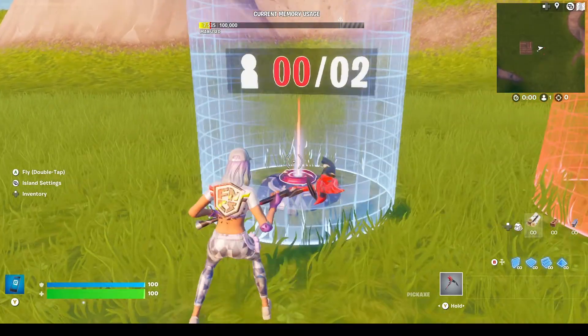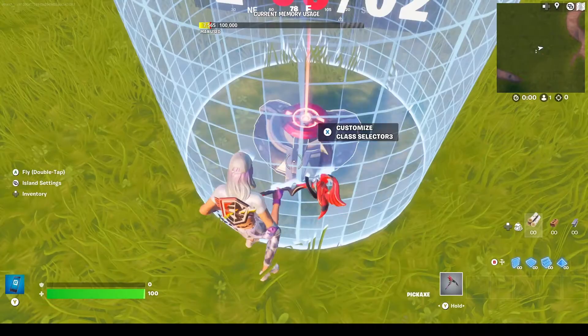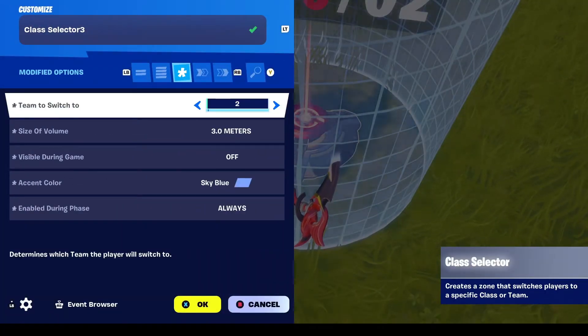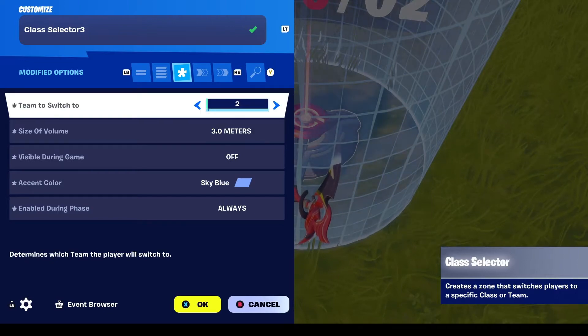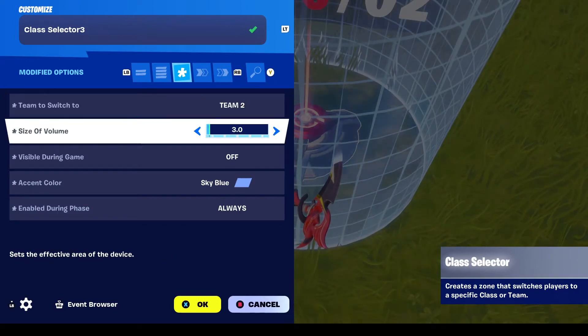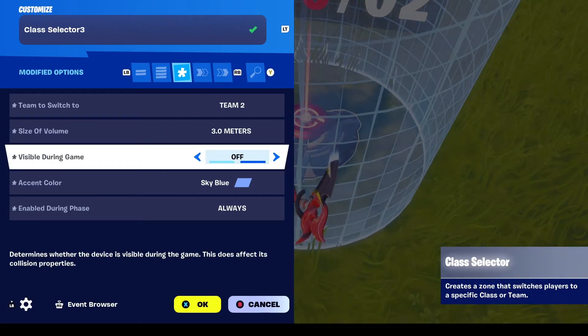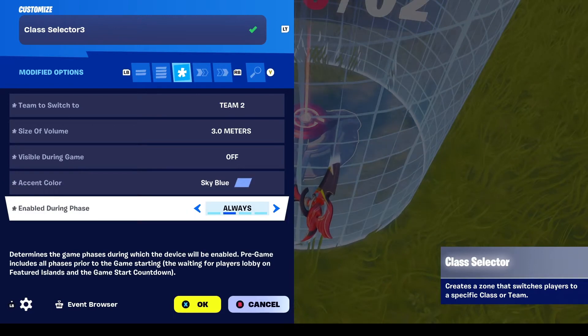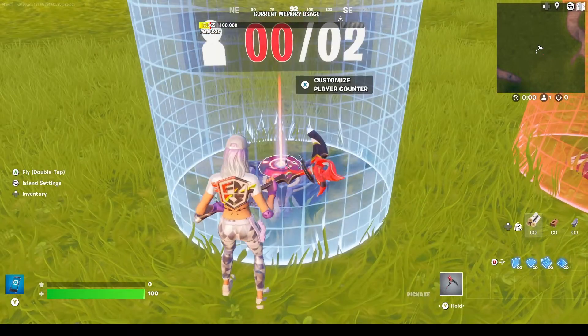To start off this tutorial, you're going to want to grab your class selector and place it down and copy the settings. Team to switch to — I suggest putting that to team 2. Size of volume: 3. Visible during game: off. Accent color: up to you. And enable during phase: always.